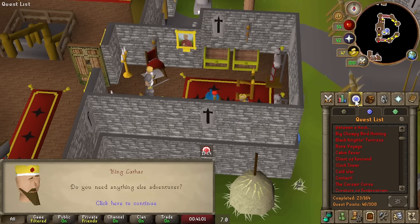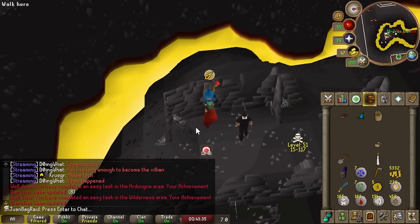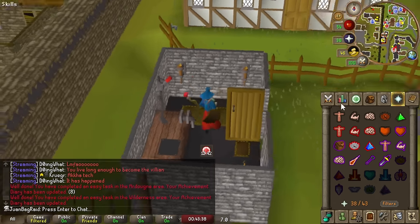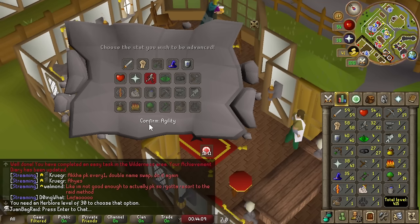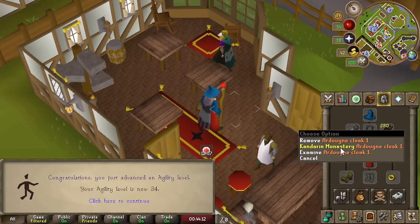Alright, all the quests done. The thing popped up so we're good. Ardougne Easy Diary complete - let's go! Don't want to carry this all day long, so put this on. Ardougne Cloak unlocked - infinite teleports to the western part of the usual areas.